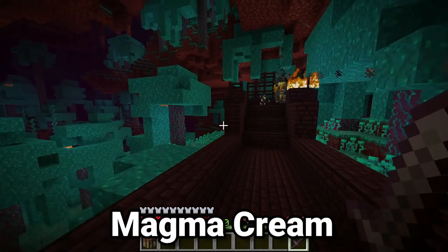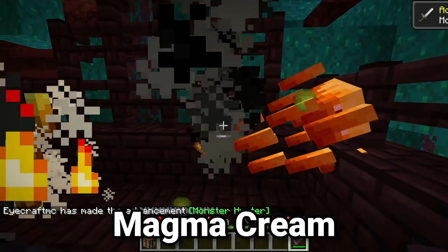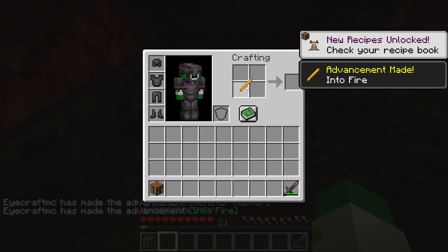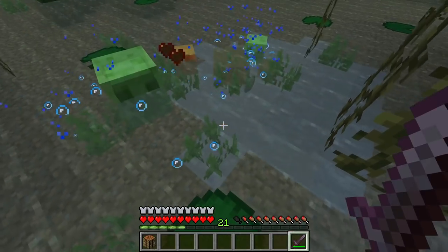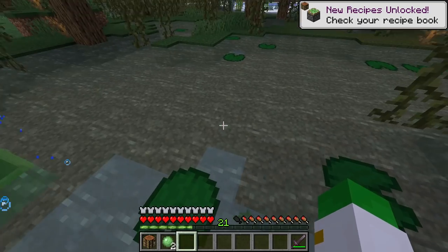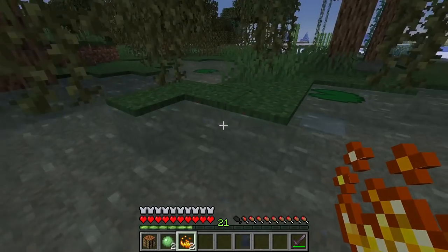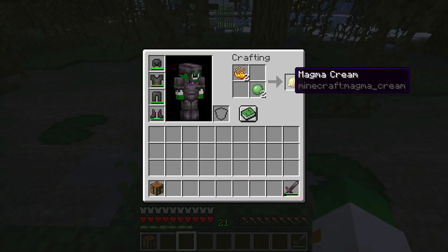For this next recipe, you need to find and kill a blaze. Go to the nether fortress and get that from a blaze spawner. Get yourself a blaze rod and craft it into blaze powder. Then travel to a swamp or a slime chunk to find yourself some slimes and get some slime balls. With the slime balls and blaze powder, you can craft some magma cream.